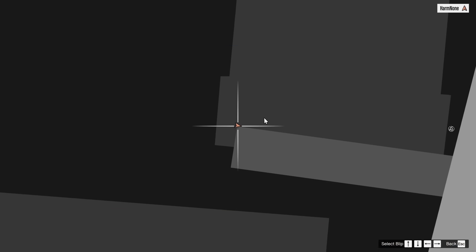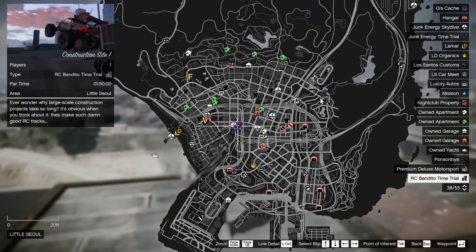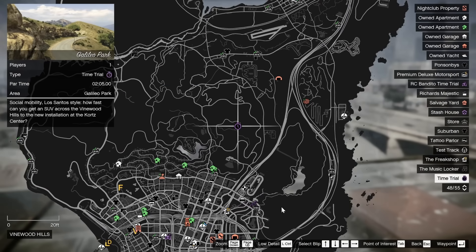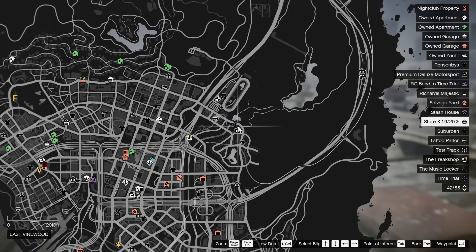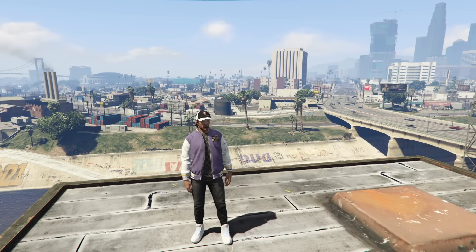Last but not least, let's talk about time trials. The RC Bandito time trial is Construction Site 1. The Junk Energy time trial is Sewer System. The regular time trial is Galileo Park, and the HSW time trial starts nearby and ends down at Vespucci Beach.